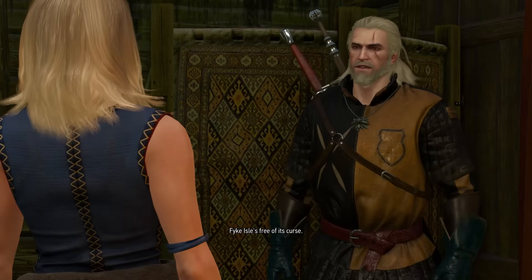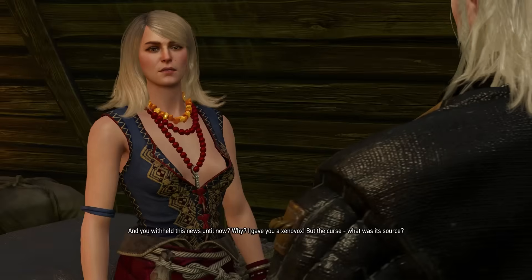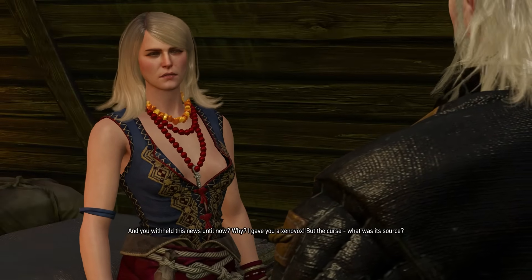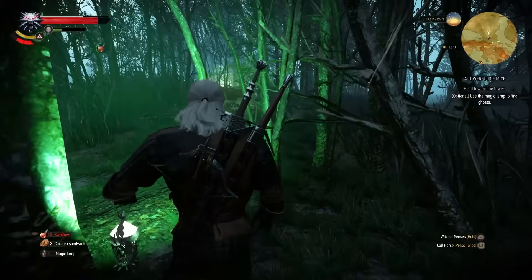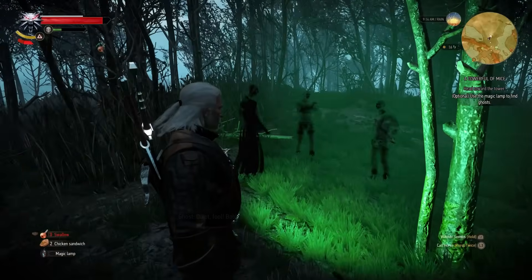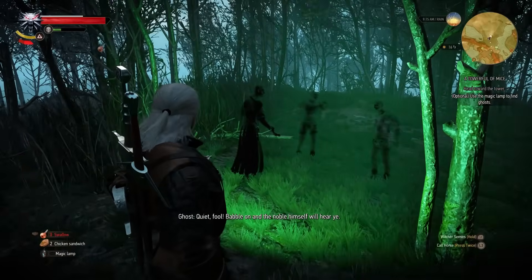Once you've got to Velen and met Keira Metz — you meet her as part of the main story — she will eventually give you some side quests. Do those side quests as soon as possible because you'll get the magic lamp, which unlocks some secret locations later on and some unique interactions in certain quests. Make sure you do Keira's side quests once you get them.